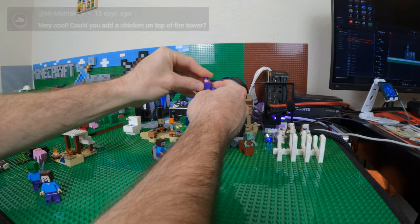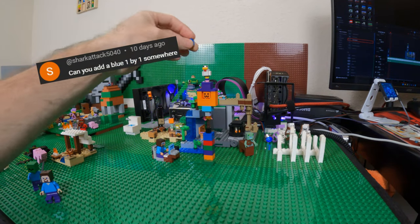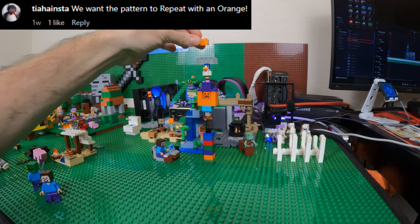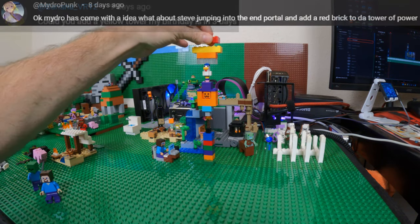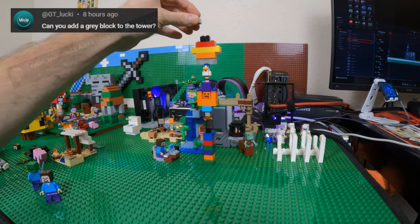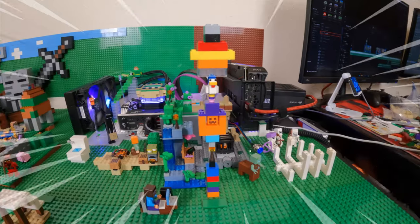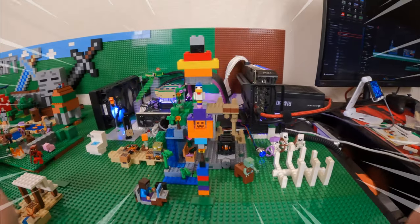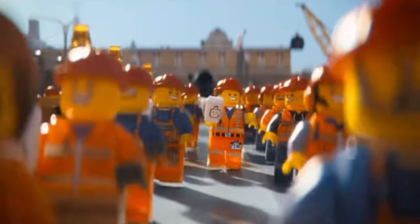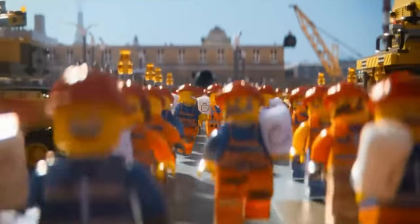Purple stud for generic user, chicken for Mr. Maniac, blue 1x1 for shark attack, transparent brick for fish, orange for Tia, yellow for banana, red brick for Mydropunk, black corner brick for Ryland, and finally a gray block for GT Lucky. If you want anything else, feel free to comment with your requests and I'll do my best. Since the last video, I've been real busy with requests a lot of you asked for, so let's jump straight into that.